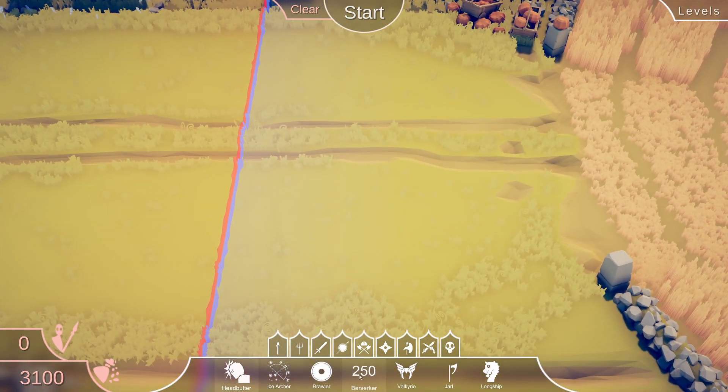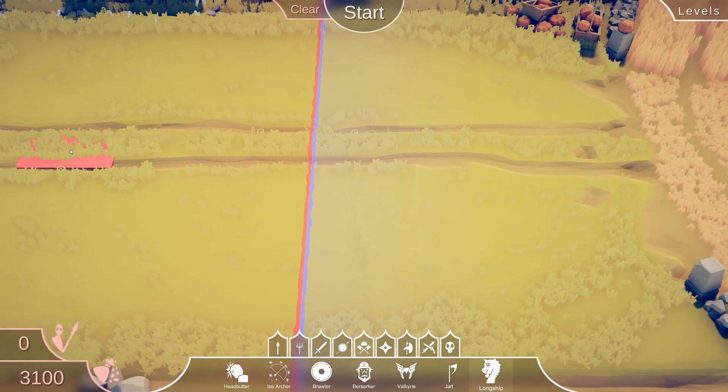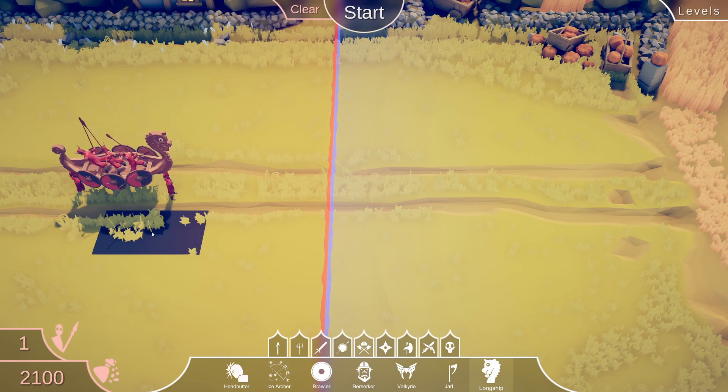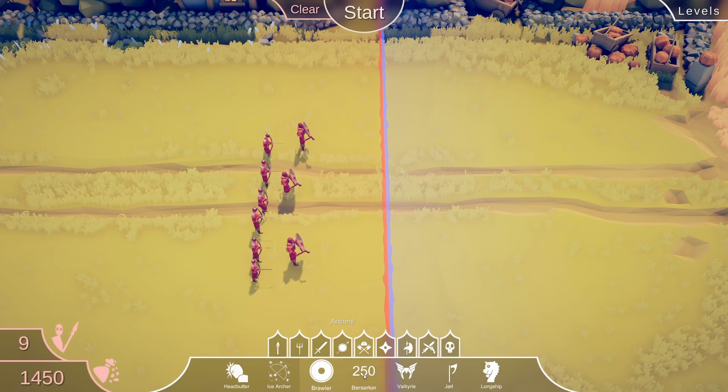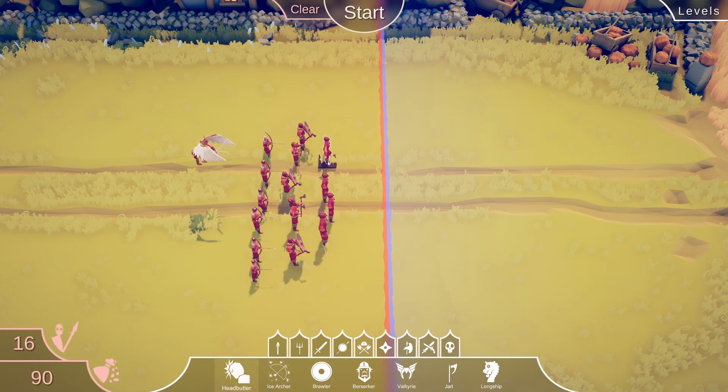I don't like how it's giving me so many options. What the heck is this? It's a headbutter. Okay, let's go ahead and get some more archers. What do the brawlers look like? Get some berserkers. How much is a Valkyrie? I guess I can get some headbutters in the front. Go, my army!